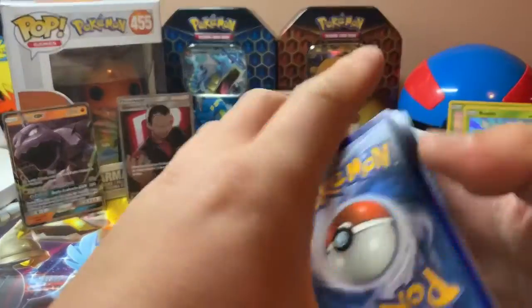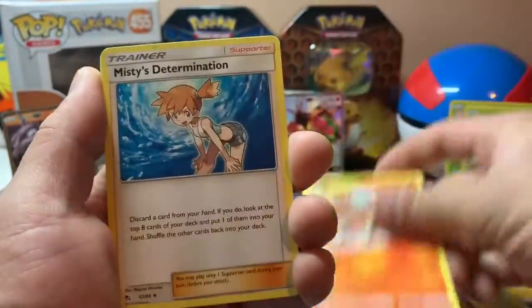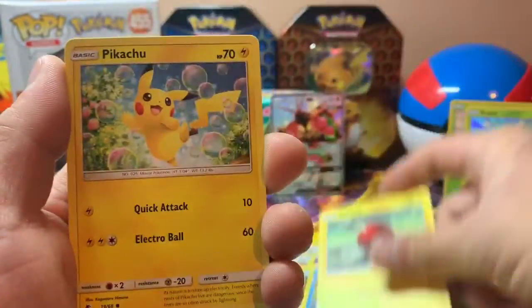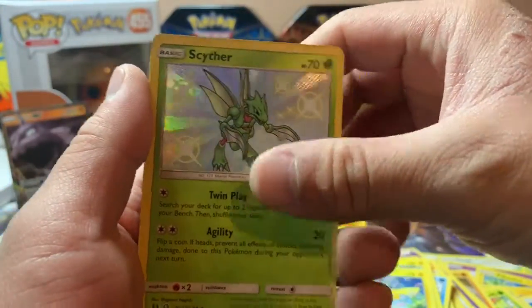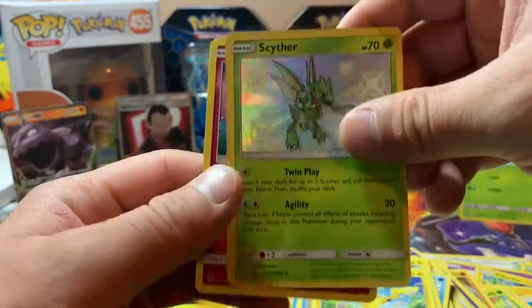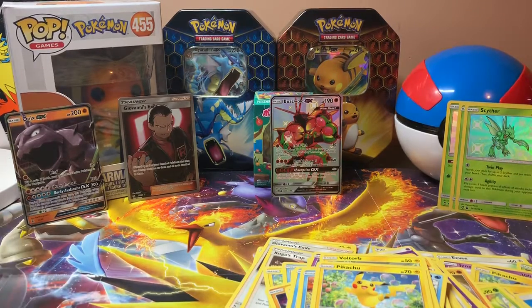Code card. Fairy Energy, Charmeleon, Misty's Determination, Scyther, Magikarp, Staryu, Slowpoke, Voltorb, Pikachu. Shiny Scyther — it's a very nice card. And Mr. Mime. I'm gonna go chill over here with Shiny Rowlet and Shiny Wimpod.